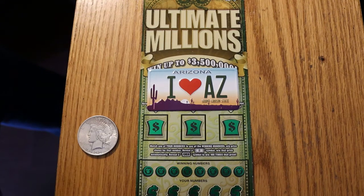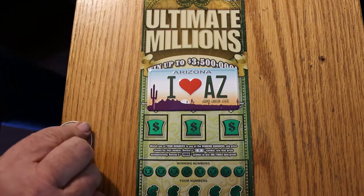Hello YouTube, AZ Scratchers here with another scratching session. Today we have four of the $30 Arizona Lottery Ultimate Millions games, one of my favorite games. We have tickets 000 through 003 and the ticket book is 0-7-0-6-9-7. What we're looking for is a flying dollar bill or 100 times symbol — I have yet to see that — or a number match. Would like to hit that 100 times thing; never seen that one on this ticket yet.